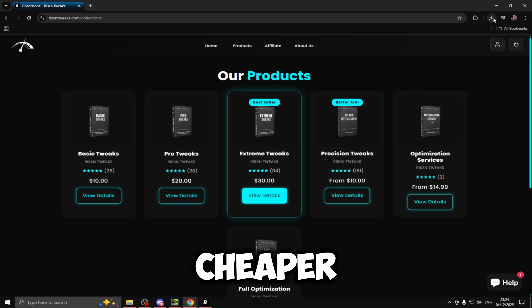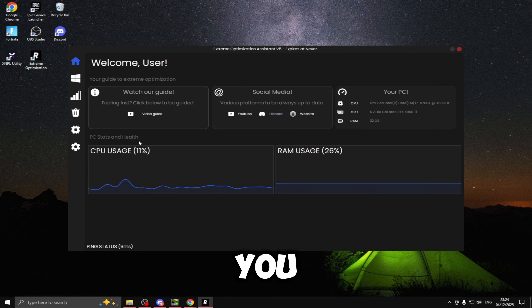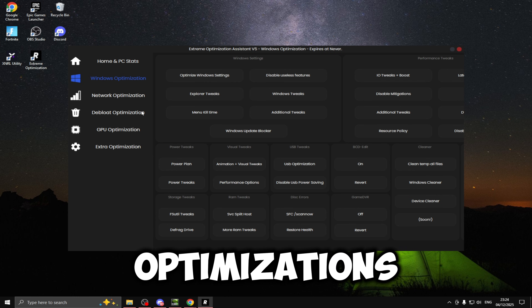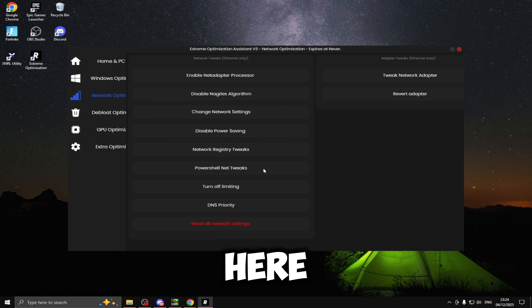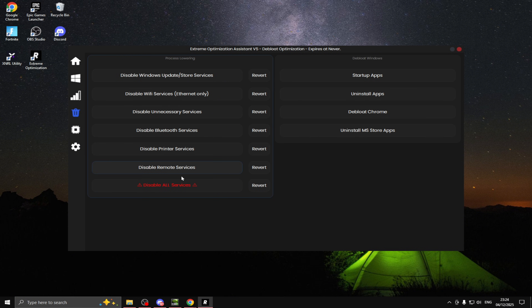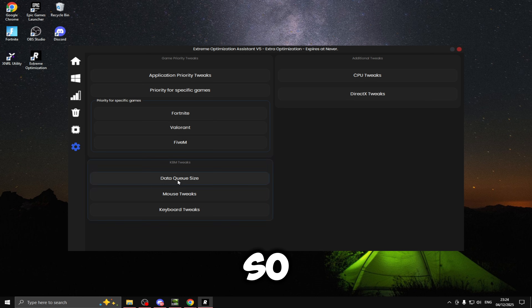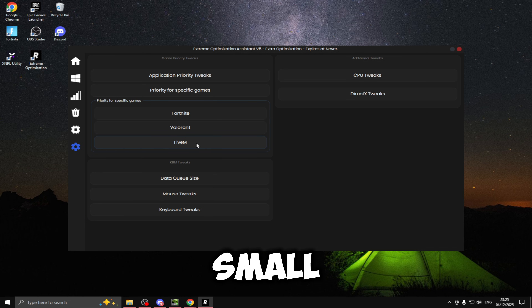If we open up the Xtreme panel, you'll go onto the homepage where it tells you your specs, your CPU usage and your RAM usage. On the left you've got all of your optimizations: Windows optimizations with so many tweaks inside, network optimizations, debloat, GPU optimizations and extra optimizations. There are so many tweaks in here for that small price of $30.